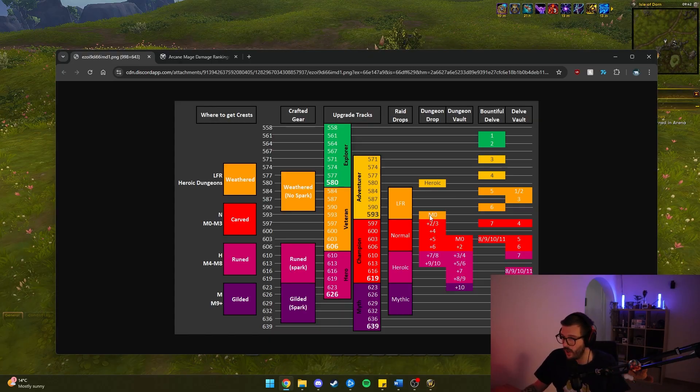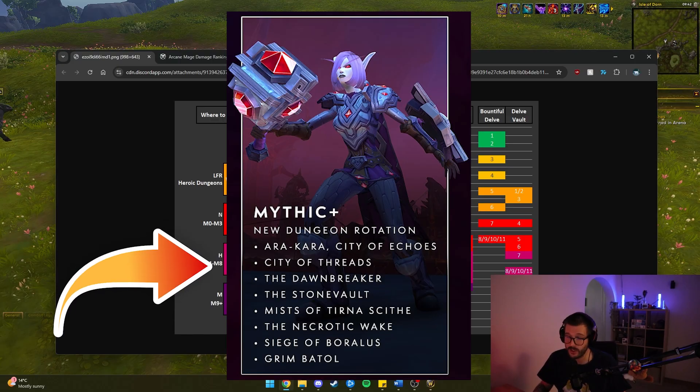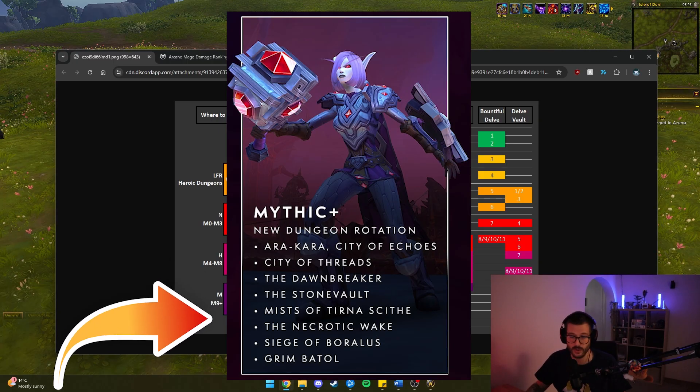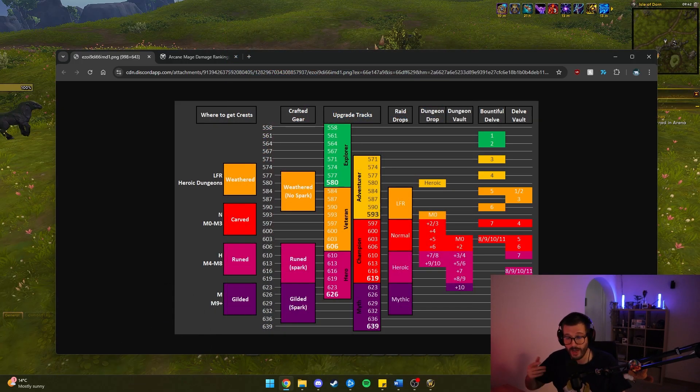Mythic Zero dungeons are going to be dropping 593 item level, which is Veteran gear, and they'll be giving you 603 Champion in Vault. Mythic Zero differs this time compared to the past in that we actually get the Season 1 dungeons in the rotation — you're not getting all the War Within dungeons like in Heroic. We're getting four of them and four dungeons from older expansions in the rotation.